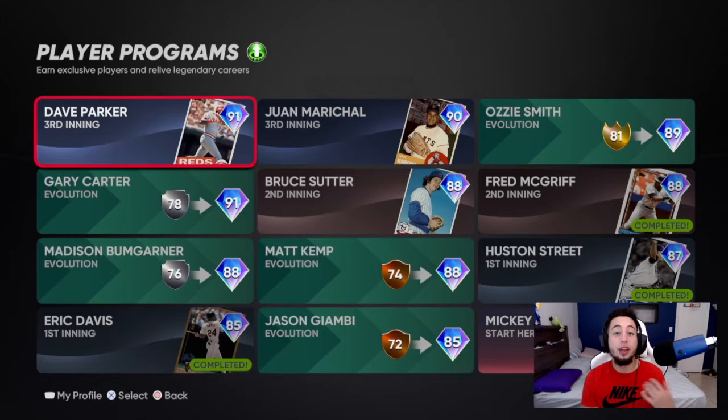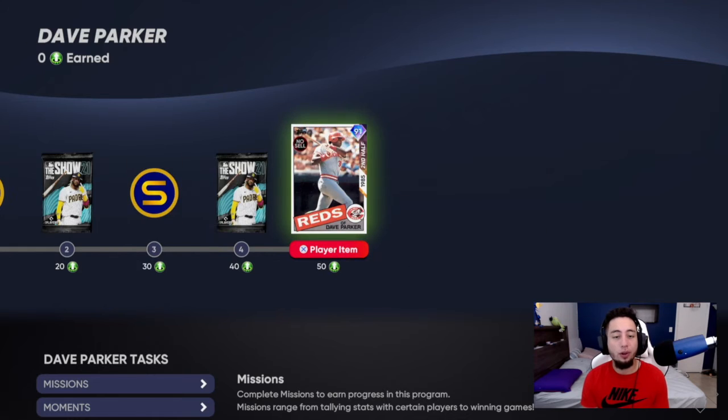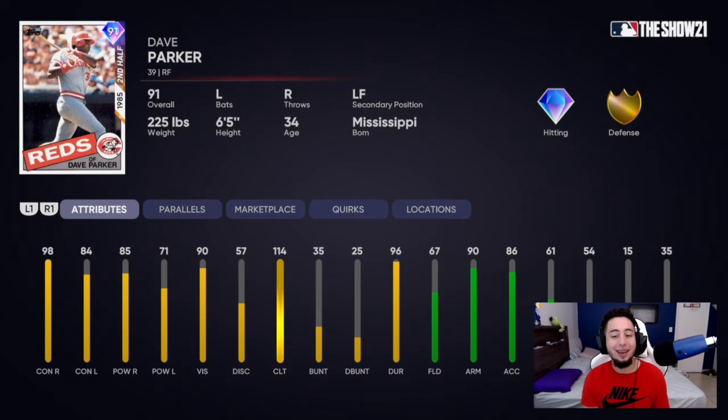We also got a new Third Inning player program — Dave Parker, 91 overall diamond. He can play right field and left field. Again, terrible fielding at 67, speed at 54 — terrible. But he has 98 contact versus right, 84 contact versus left, 85 power versus right, 71 power versus left, and 90 vision.